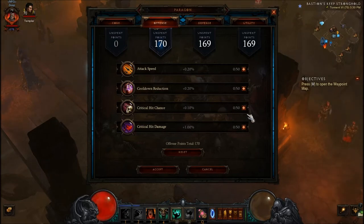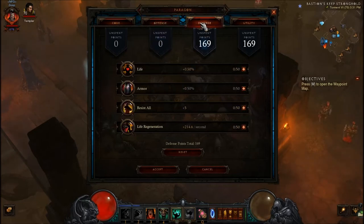For offensive, you're going to go crit hit chance first, critical hit damage second, attack speed, and then the rest in cooldown reduction. For defense, resist all first, armor second, life third, and then life regen last.